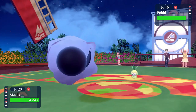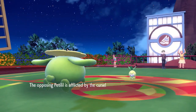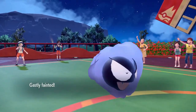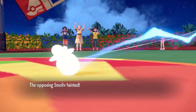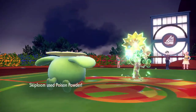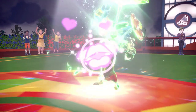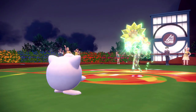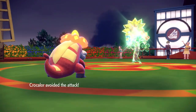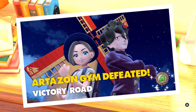Back to the gym and it goes so much better. We Curse Petilil and switch back to Skiploom to stall so Petilil can't restore much health with Mega Drain — it only extends its life by one extra turn. Next is Smoliv; we switch to Gastly and die in order to Curse it before sending Skiploom back out to stall. His last Pokemon is Sudowoodo, which Terastallizes into grass type. Gastly is dead, so it's burn time with Shuppet, then Confusion with Jigglypuff. Sudowoodo hits itself 3 out of 4 turns and goes down. Second badge secured, and Skiploom now knows Leech Seed.